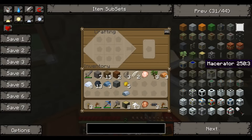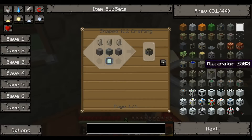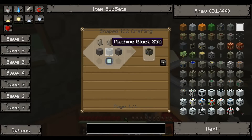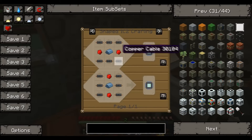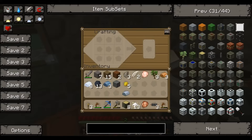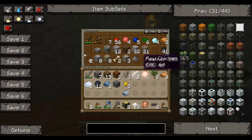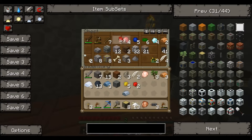There we go. What are you? Oh, okay. So I didn't need to refine that iron. Cobblestone, cobblestone, electric circuit. Machine block — I do need to make it. Electric circuit. How do you make that bloody thing again?